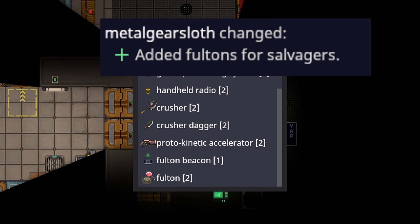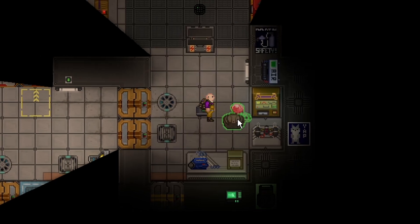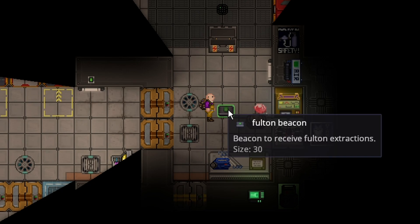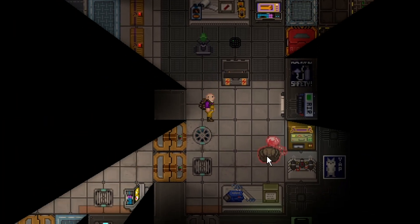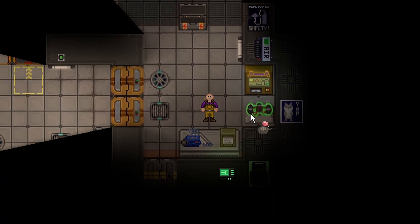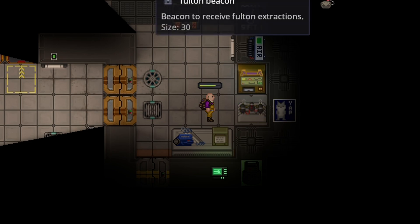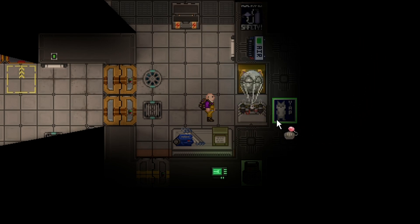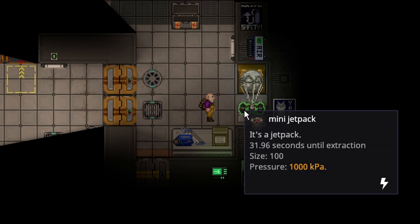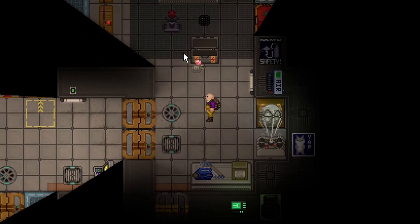Fultons have been added to the game. You can get them in the salvage vendor and print additional Fultons at the auto-lathe for steel. Fultons are essentially a balloon you attach to an item that will transport it to a Fulton Beacon. You place the Fulton Beacon anywhere you want and alt-click to unfold it. Take the Fultons, click on the beacon to link them to it, then left-click on basically any item to attach a Fulton. A balloon will appear on it, and if you shift-click it there will be a timer showing how much time is required until its extraction.